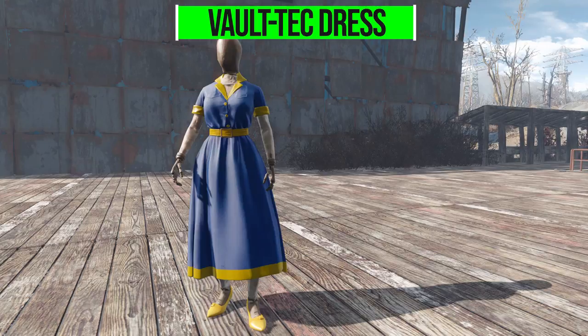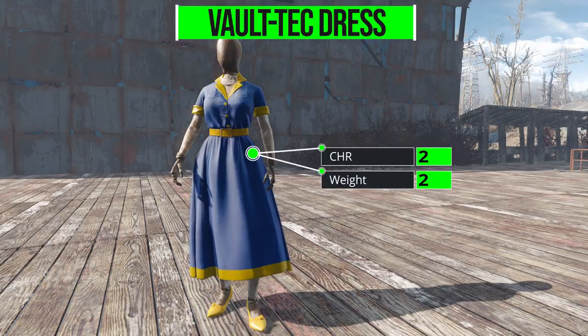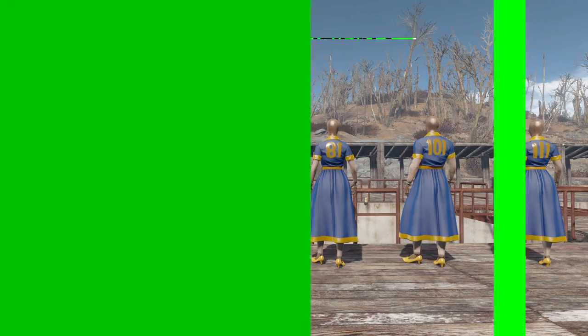The Vault-Tech Dress once again offers absolutely no damage resistances whatsoever, but again gives you plus two to Charisma, this time for a lighter weight. This one comes with a few more variants: either the standard Vault-Tech, a patterned Vault-Tech, or a Vault 76, 81, 101, or 111 version, which is quite cool to have all those different variations for you to pick just the one you're wanting to use.